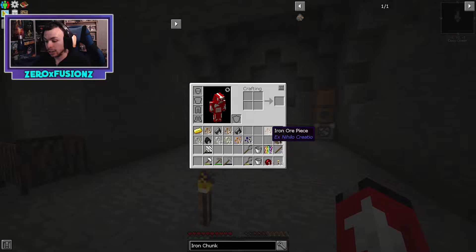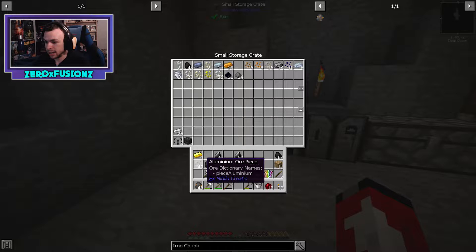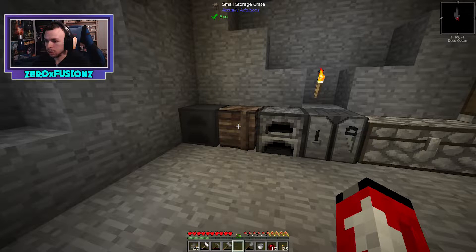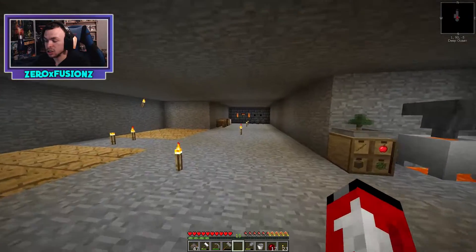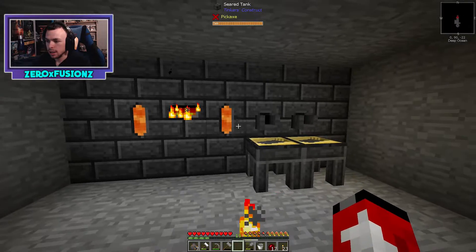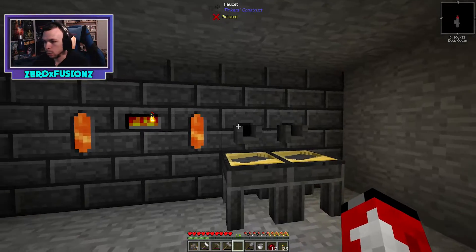We got a lot of iron — more than I initially thought. We have 47 chunks of iron right now and 25 ingots, which is pretty good. Let's throw all of this in here — we can fit 40 pieces in — and that's going to start smelting.